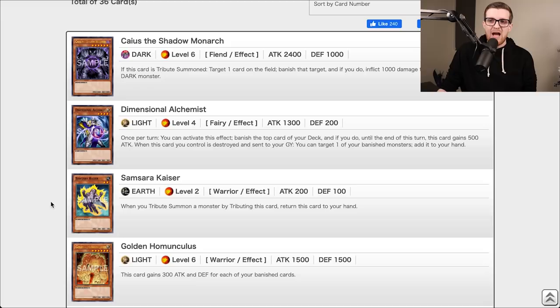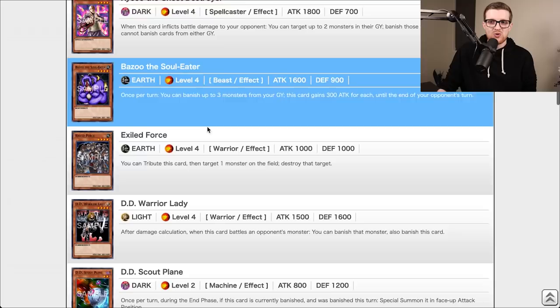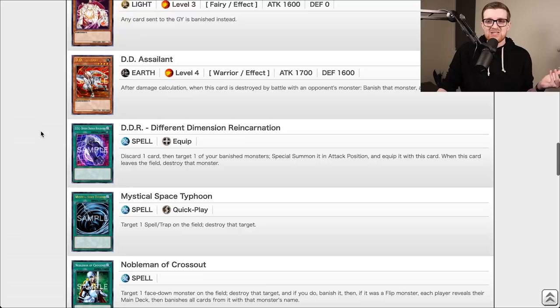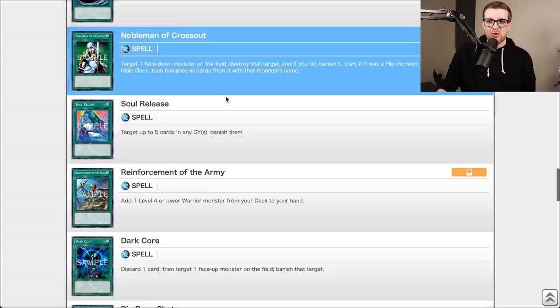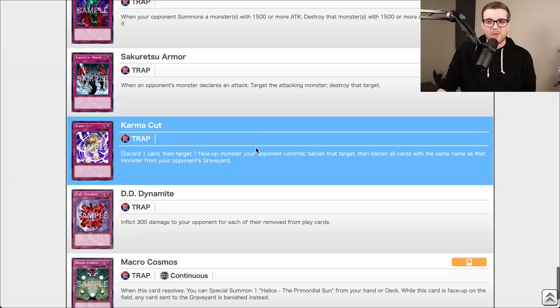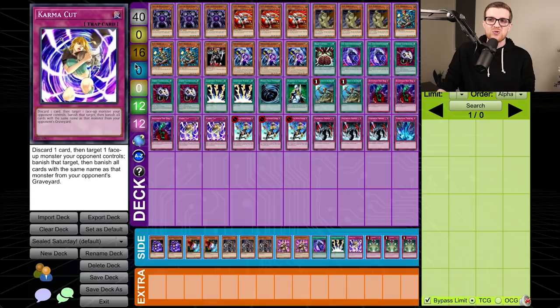We also got Dimensional Alchemist, which didn't see as much play as Caius, but it's still a very strong card nonetheless. Of course, you're going to have some garbage in these decks as well, but look — DD Warrior, Kaiku, Bazoo, Exiled Force, DD Warrior Lady, Scout Plane — the list just keeps going on and on. Survivor, Banisher of the Radiance, DD Assailant. It is just hit after hit. DDR is in here too, and MST, Noblemen of Crossout, Reinforcement of the Army. There's other good stuff like Enemy Controller, Lightning Vortex, Brain Control, and in the traps: Return from the Different Dimension, Torrential Tribute, Bottomless, Sakuretsu, Karma Cut. There's no shortage of removal in the Dark Emperor structure deck.